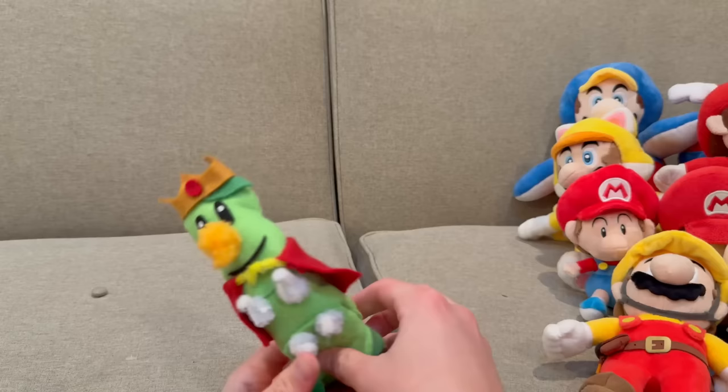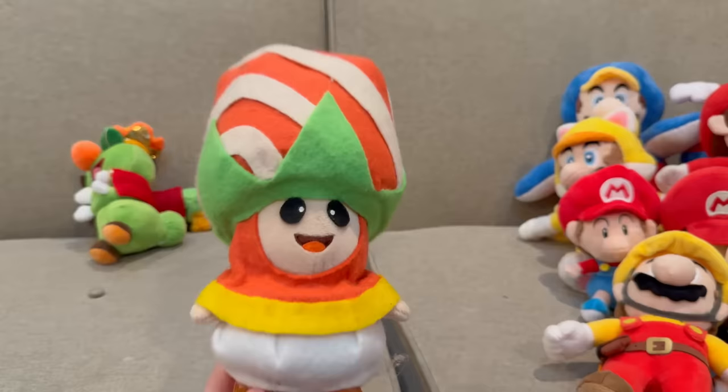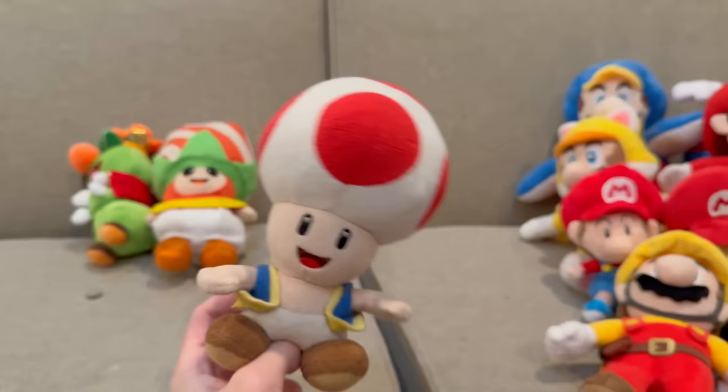Next we got the Toads, but first this custom Prince Florian made from scratch, and then this new Prince Florian that I just made an unboxing video on. We also got one of my favorites in the collection: this custom Poplin plush made from a Red Toad. These are from Mario Wonder, by the way — check out my Mario Wonder plush video.